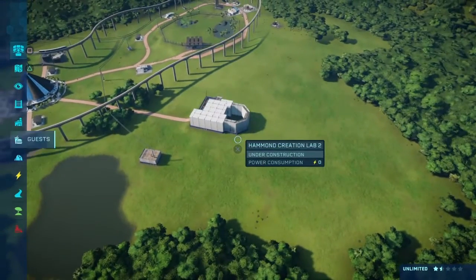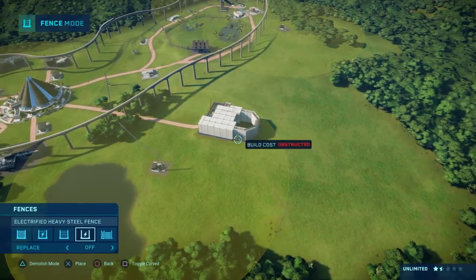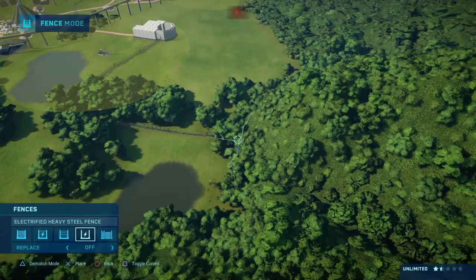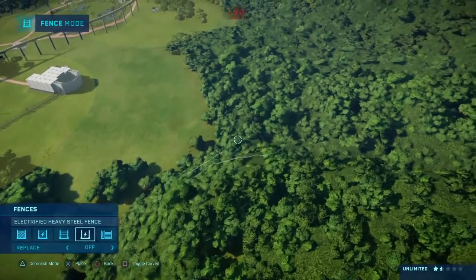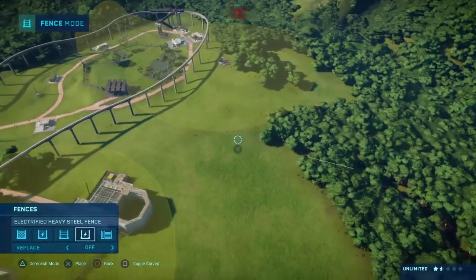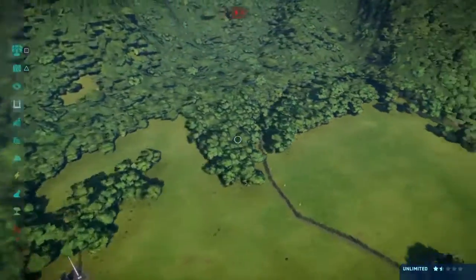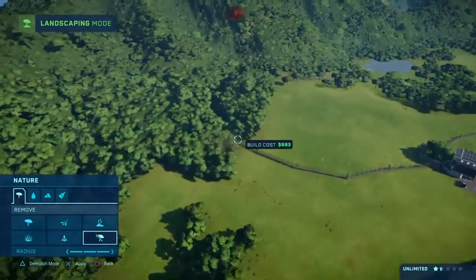There we go, connected to that. Now we're gonna need a fence — we're gonna stick with the electrified heavy steel on this one as well. He's gonna want a generally big enclosure but we don't want it to be too big. I'm thinking we just cut straight through here. It's not gonna look pretty but it'll definitely be big enough for what he needs, because the Baryonyx do need a decent amount of space.